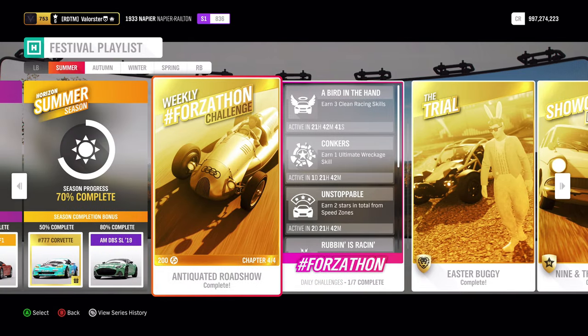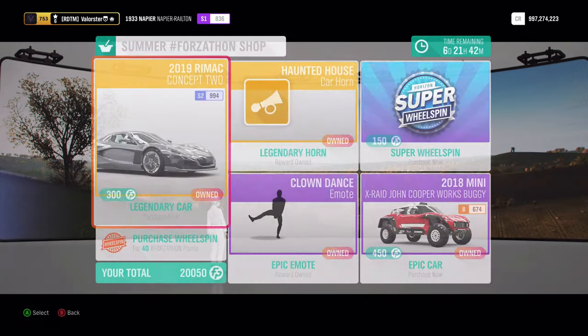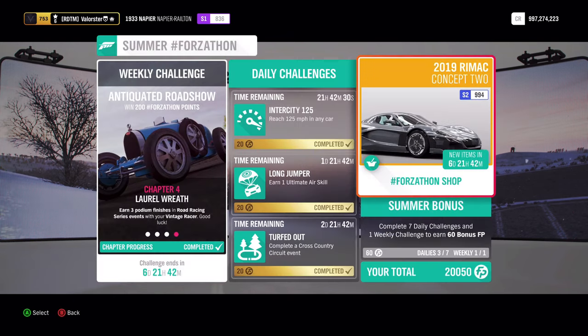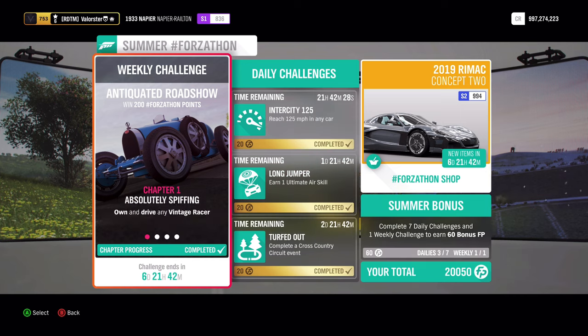Let's have a look at the Forzathon shop. As you can see, this is the Remark and also the John Cooper Buggy. We have a car horn and a clown dance.